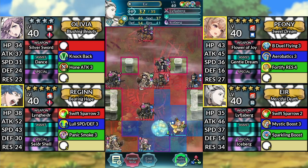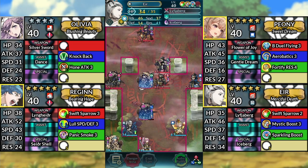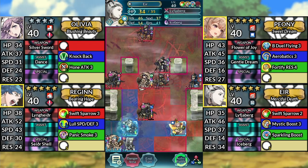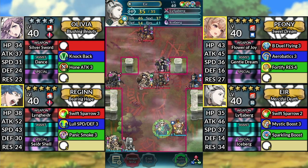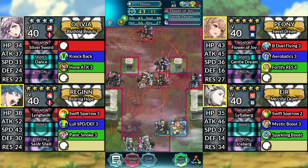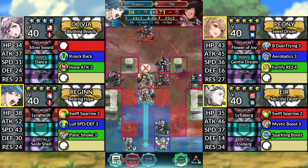Next, move Eir left and attack the Lance Cavalier. Move Olivia left and dance Eir. Then move Eir left and attack the Lance Cavalier again. Move Olivia left and dance Eir, then move Eir to the right. Move Reginn to the right of Olivia, then move Peony down to the left and dance Reginn. Move Reginn up and attack Ótr.